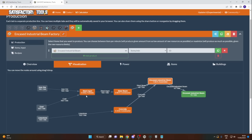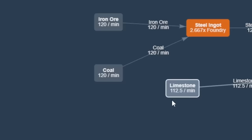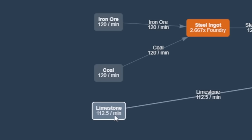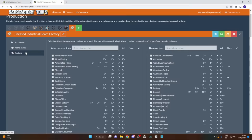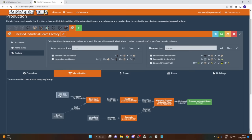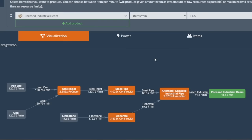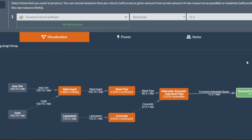Say we only want to use 120 iron ore per minute — 7.5 encased industrial beams will be produced by 1.25 assemblers and require 112.5 limestone, 120 coal, and 120 iron ore. But we can also choose a different recipe, for example the encased pipe recipe. With that recipe we've removed the original and notice it uses a lot less resources, allowing us to produce just under 11.5 encased industrial beams per minute. So this is a much more efficient recipe when it comes to resources.